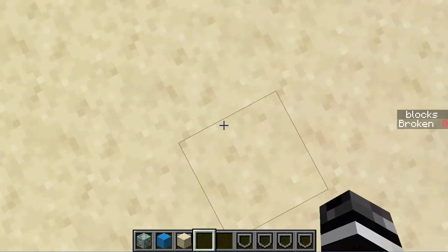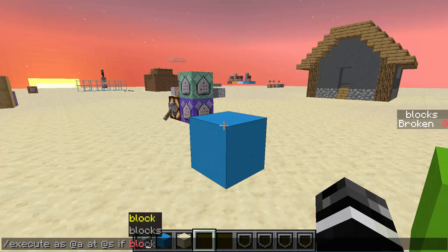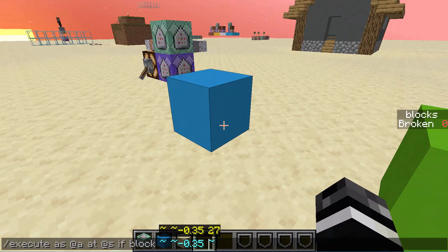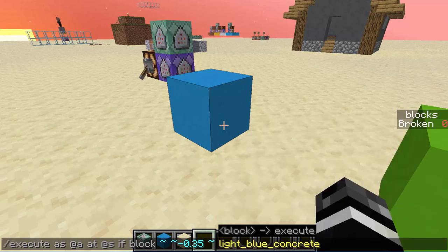So now the command is playing wherever I'm standing — exactly where I'm standing. So if I'm standing over here, then the command is playing over here. Then we do if block — so now we're going to see if there's a block. Where is this block? We're going to use tildes to mean starting from where we are, so whatever coordinates we are, go down 0.35. This number I find to be pretty useful as a value — mine is 0.35, it's pretty accurate to when they're standing on the block. So everybody at themselves is going to see if there's a block at their coordinates that is only 0.35 below their coordinates. Basically negative 0.35 moves it from their feet just barely into the block beneath. Then what block are we looking for? We are looking for light blue concrete, because that's what this thing is.